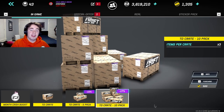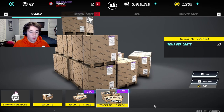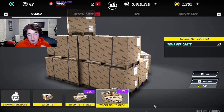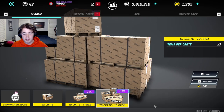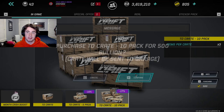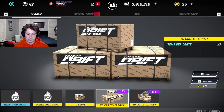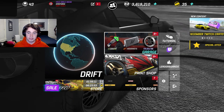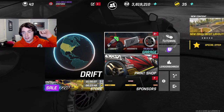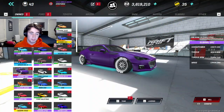Hello everyone, welcome back to my channel. Today we are going to be having an insane epic Torque Drift crate opening because I have some bullion to spend and these crates right now are 17% off. I'm going to purchase these right now — we have 35 bullion left. I just spent almost everything.